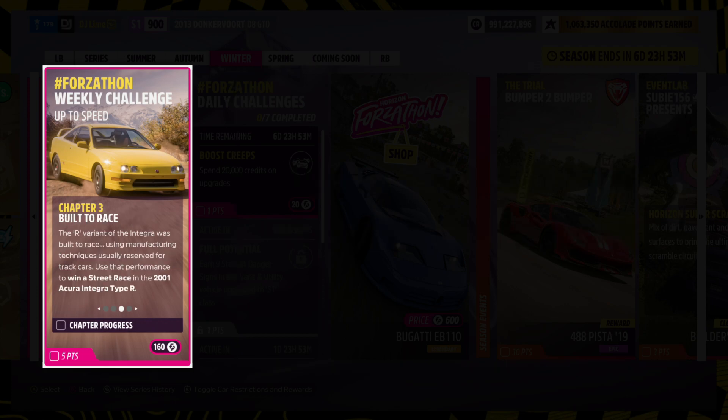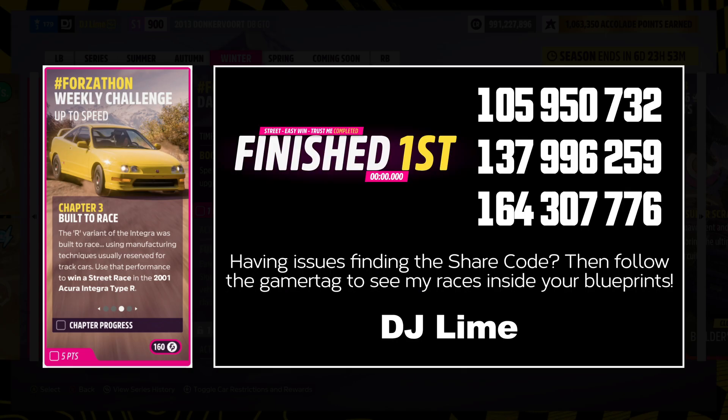For the third challenge, you need to win a street race event. For each type of race, you can locate purple icons across the map. You have two options: you either run the races that Playground has created, or use custom event lab tracks that can be completed within seconds. If you're short on time, on screen are a few sharecodes for you to try.